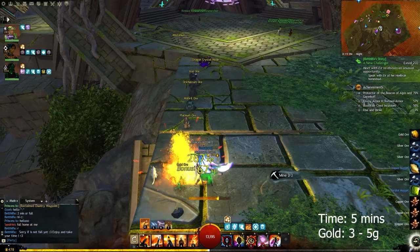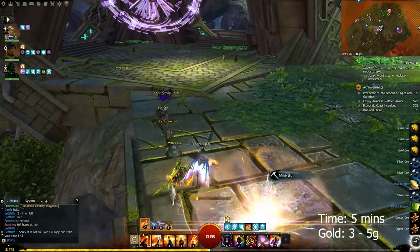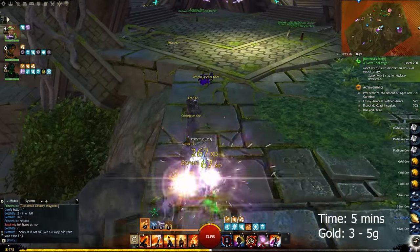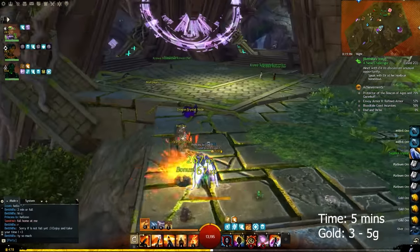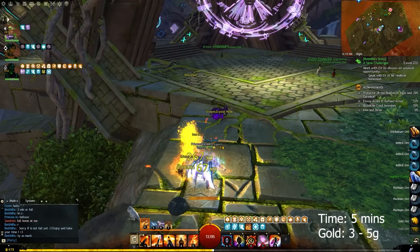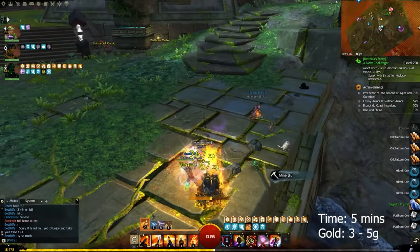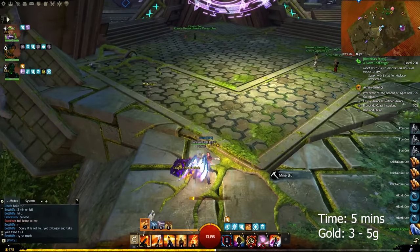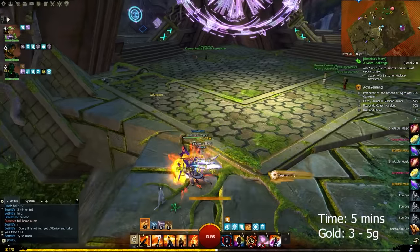If you manage to find someone who is offering to share their home instance loot with you, then consider joining them. Usually people promote this in the group finder under Central Tyria. Join them and loot everything in their home instance, but make sure to only join a full instance as you will make the most profit. By collecting an entire home instance, you can be looking at 2 to 4 gold with only 10 minutes of work.